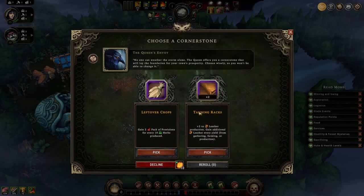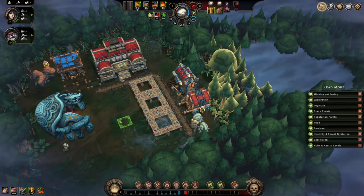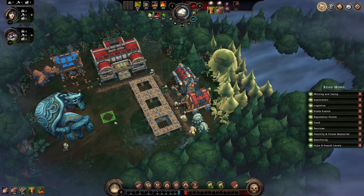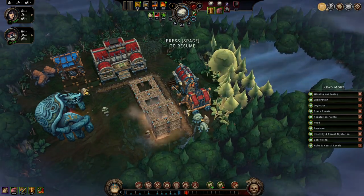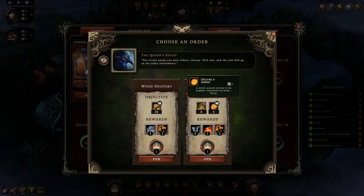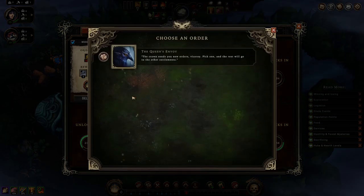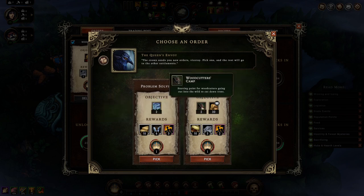Now we've got leftover chlorops. Let's do packs of provisions — those seem to come up often. Make this slightly higher priority. Wood — a plate of incense which will give us tools. Tools or parts — let's do that one.